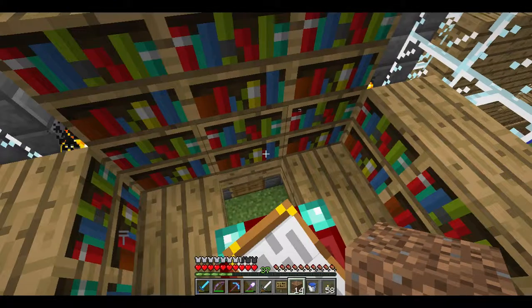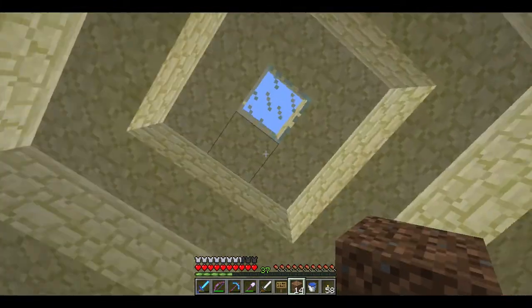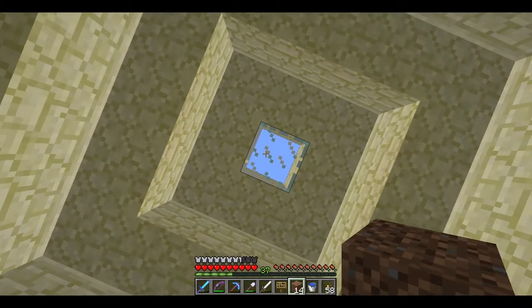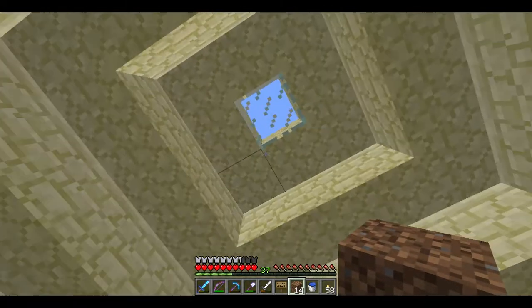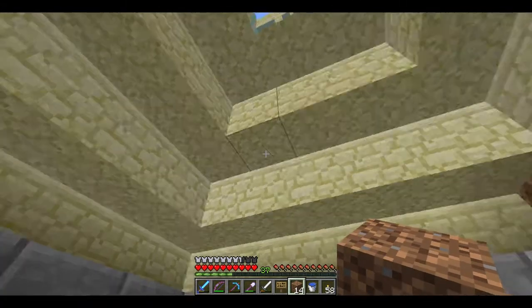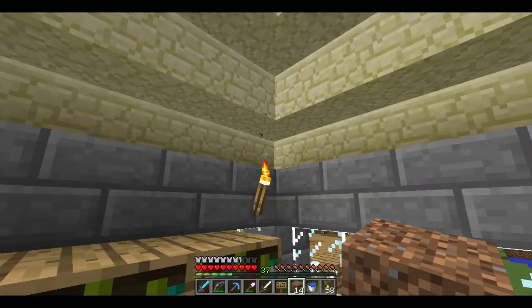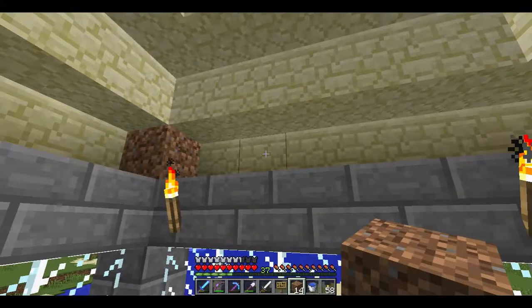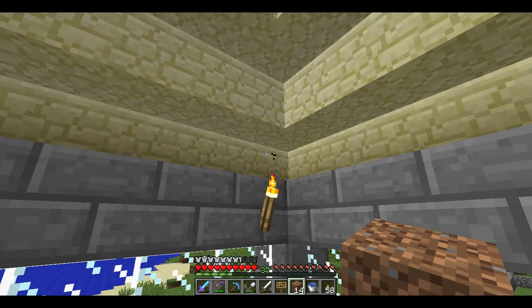If you look at the roof, it shows all the odd square numbers. The middle is one by one, which equals one. Three by three equals nine. Five by five equals twenty-five, and so on. The outer layer is a nine by nine, which as you heard before is the equivalent of eighty-one.